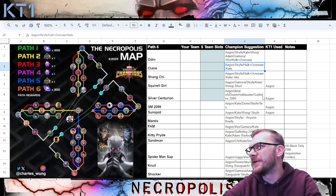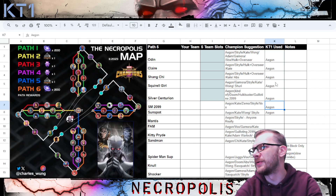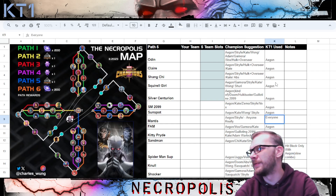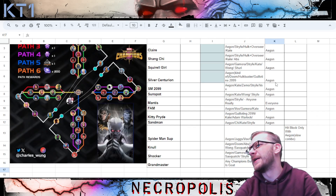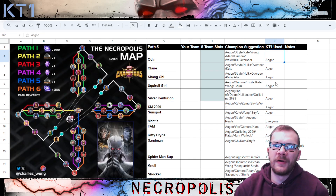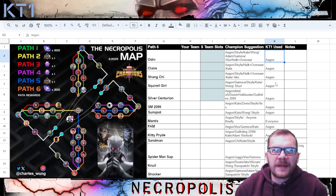In this video we're going to go through path six, that's the final one left. We're going to go over who I used, and that's going to be fairly straightforward because it was pretty much A-Gun all the way through for me in this path, just like with some other ones. This is a path where you can build up a full-on A-Gun team, fully synergize him up and go kind of nuts at it.